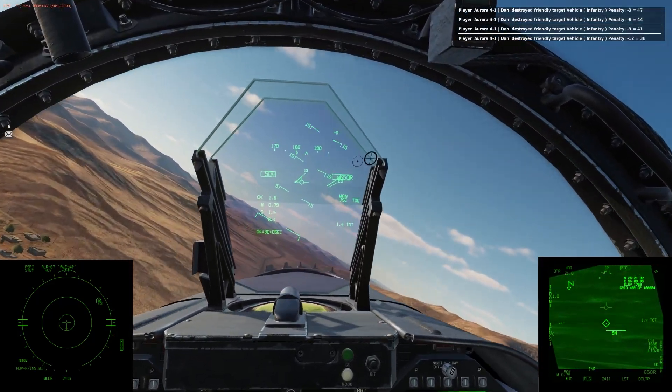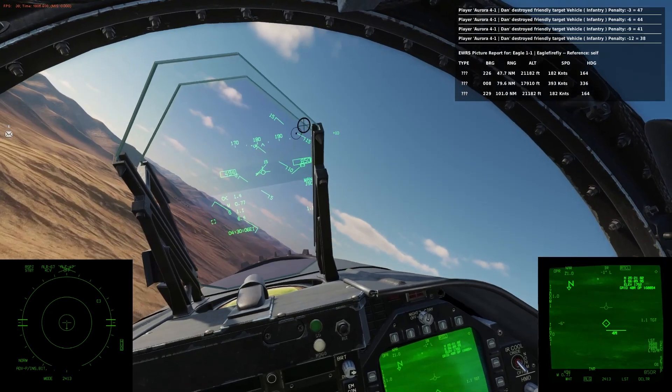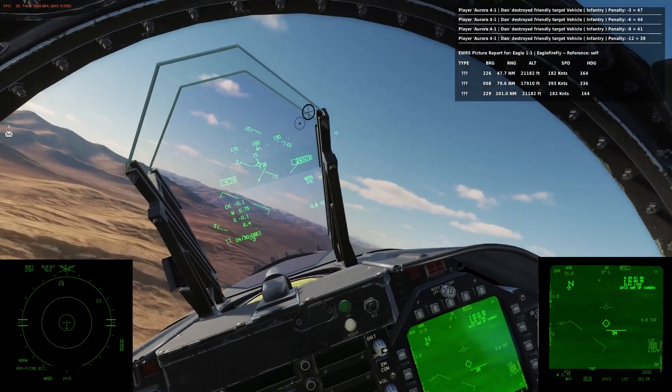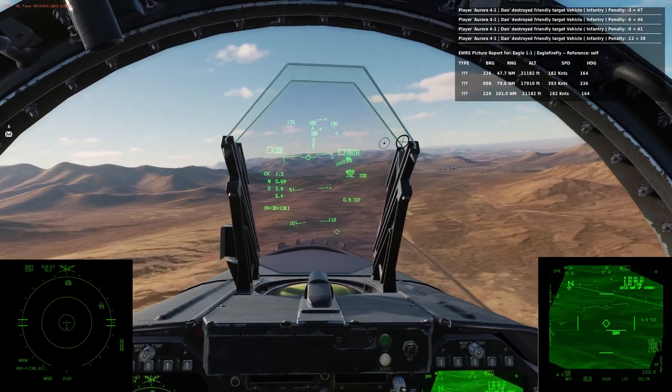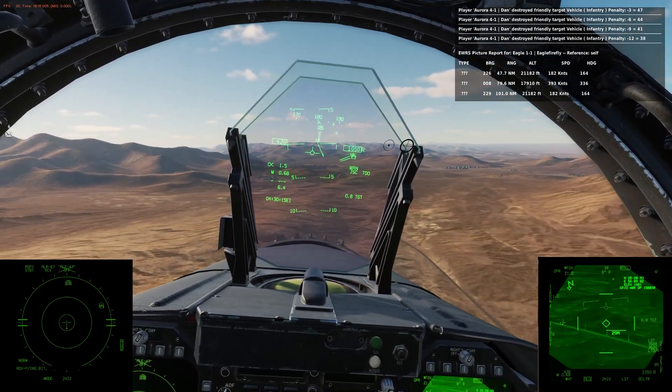'Overlord, Phoenix 1-3, request bogey dope.' 'Phoenix 1-3, Overlord, BRA 327, 14, 2,000, flank southwest, Fishbed.'